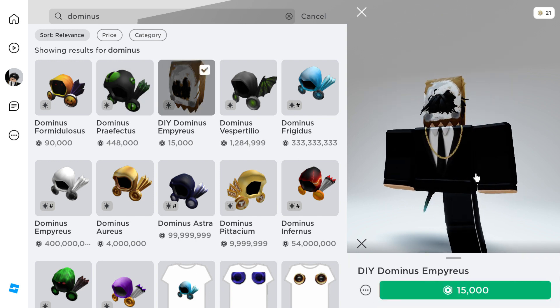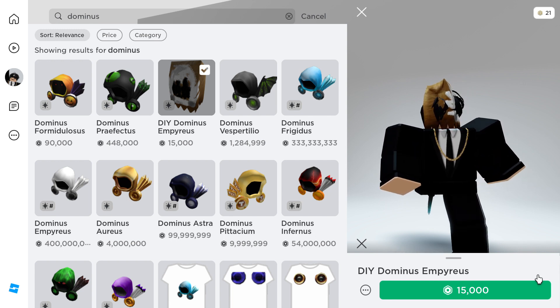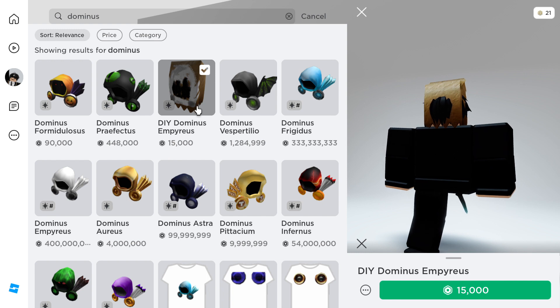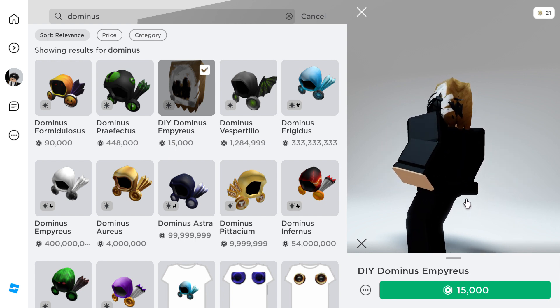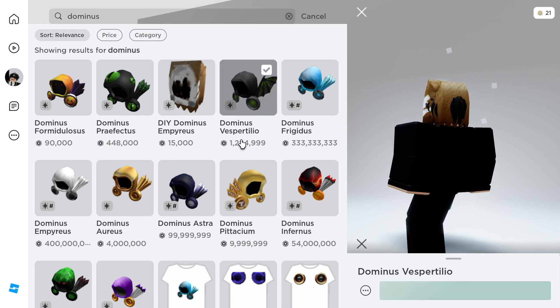We have the DIY Dominus. Like I said with the DIY Valk, if you're really looking for something fancy that makes it stand out, you're going to want this. It's a paper bag with a Dominus on it. They upped it by one Robux since I last checked — 15,000 Robux is still a lot. It looks decent but looks like a three-year-old drew it, so I'll give it a four out of ten for looks and a ten out of ten for the price.